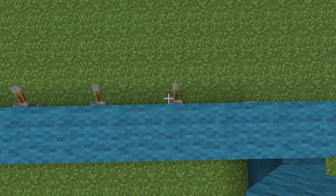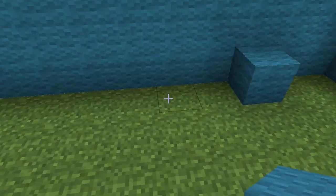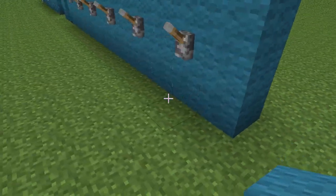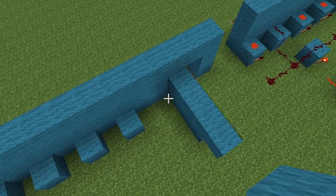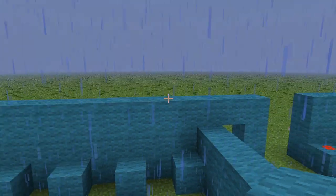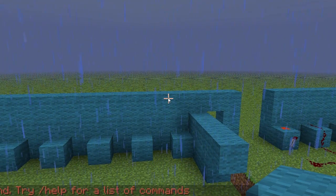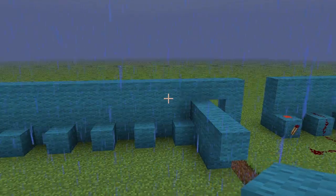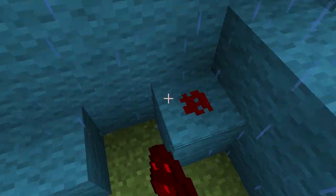Look behind each lever and put a block there — each one is two across, so place a block behind each of the five levers and behind the button as well. By the way, if it's raining, here's a useful command: 'weather clear' stops the rain when you're not using any mods on your server. It's a nice little tip — took me a while to work that one out.